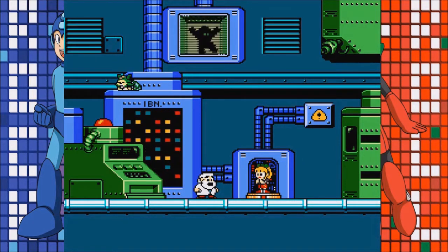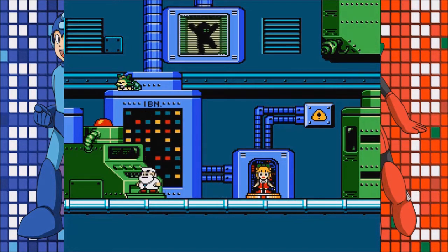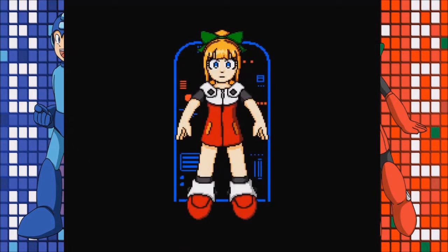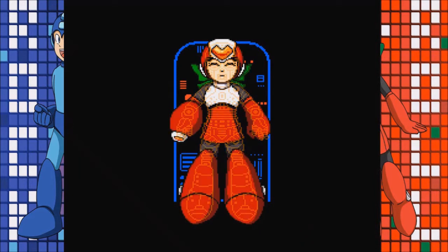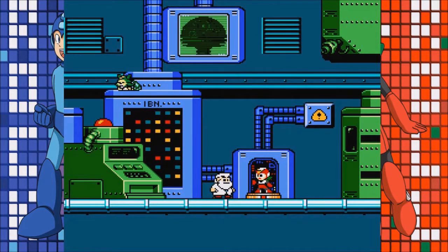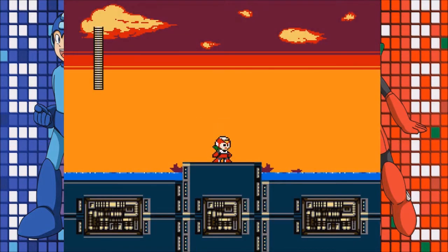Dr. Light is very much shocked at this because he never intended this function or feature for Roll. He never wanted her to be a battle bot, but he understands the gravity of the situation, so he's going to flip the switch and change her into a fighting robot. Good old callback to the Mega Man 4 intro — changing Mega Man to a fighting robot, the same kind of graphical exoskeleton you see there. Dr. Light hopes he did the right thing. Honestly, the right thing would have been not to create these robots at all, given the history and lore.